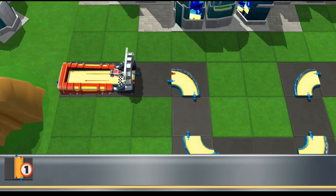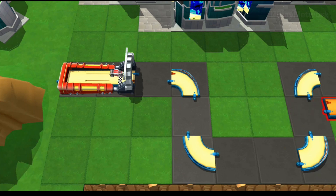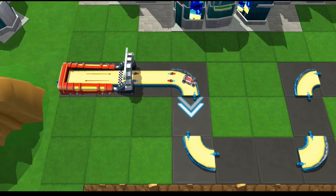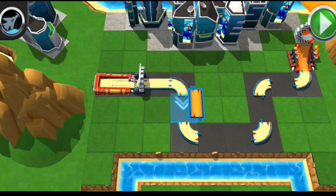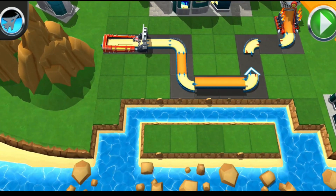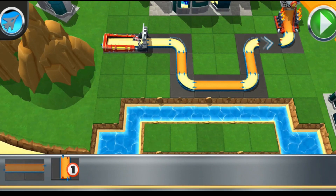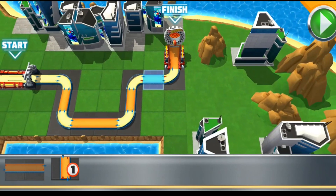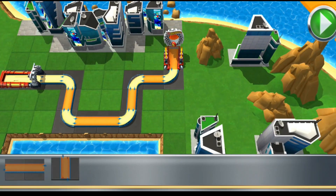Just grab a track piece, slide them over, and drop them where you think they fit! Nice work! You got this! Let's finish up the track! Test your track at any time by pressing the go button! Need an assist? Call in the EPIC! If you need a hint, remember the jet! Just smash the go button and go get your red wheel!